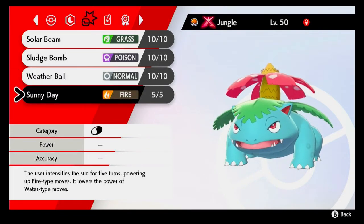And lastly, Sunny Day becomes Max Guard, which could be useful for stalling out an opponent's Dynamax turns. Anyway, that was my Sunny Day Venusaur moveset. I hope that this moveset works for you. Have a nice day, and thanks for watching.